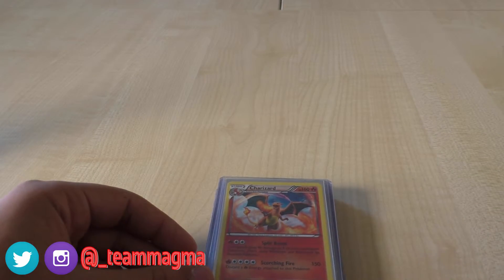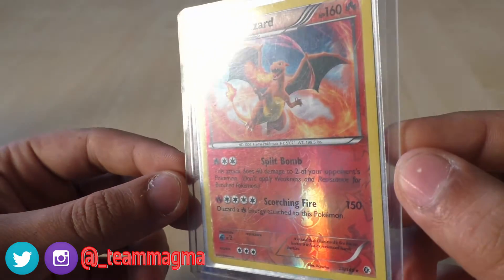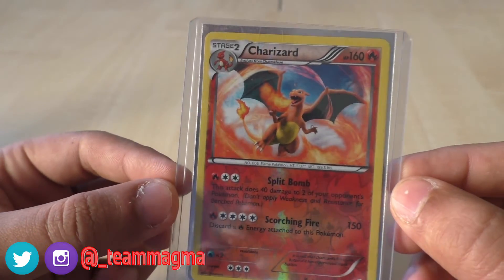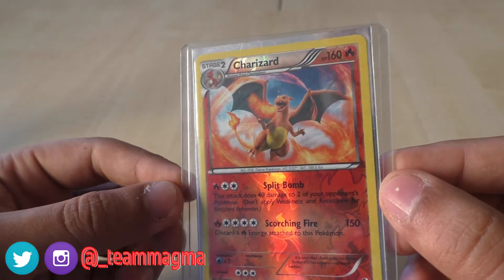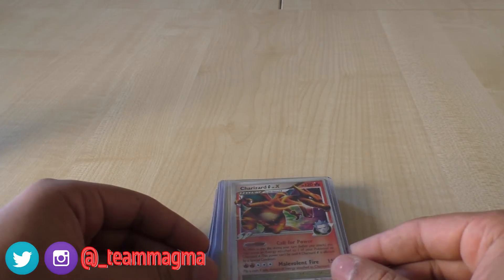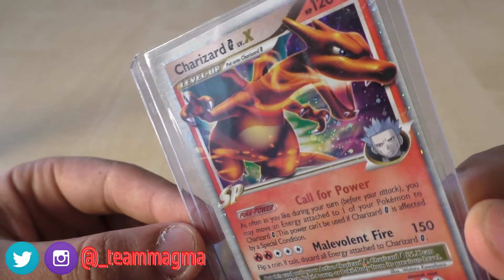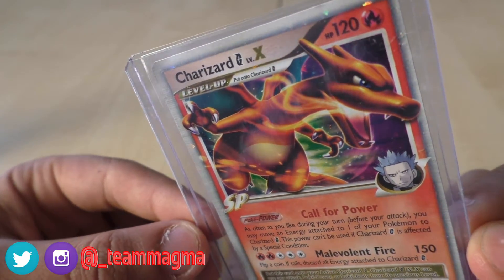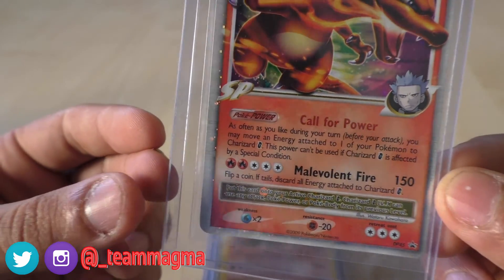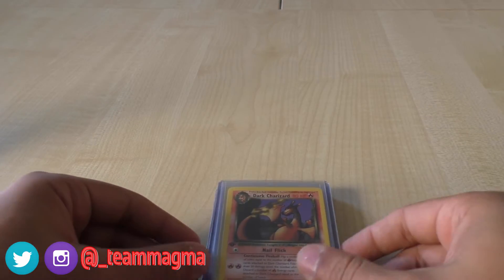And then we move on to Boundaries Crossed Reverse Holo — it's a very nice reverse holo for a Charizard. I think the best reverse holo you can get for a Charizard is the Legendary Collection Charizard with a firework reverse holo, but this will do for now. We've got a Charizard Promo — Charizard G Level X — never had one of these before, but they are pretty cool designs. Nice holo design on that. And then we move to the classic Wizards of the Coast Charizards.